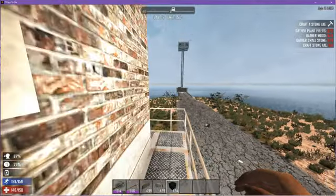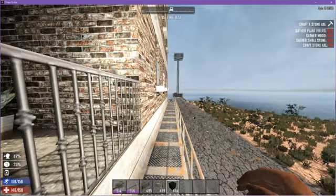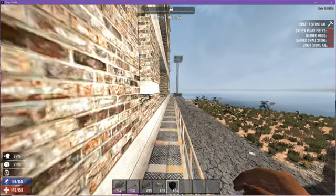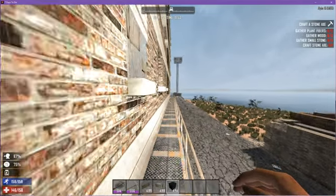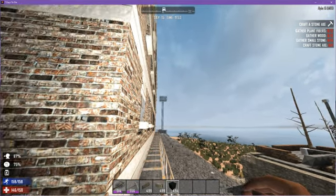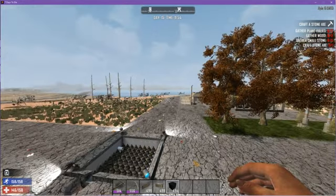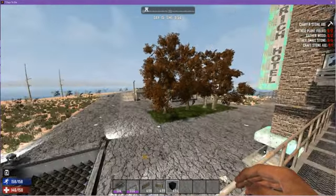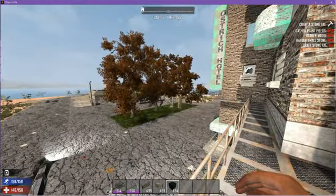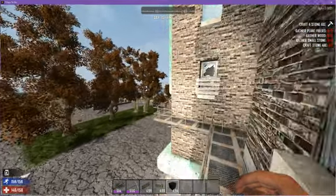Now our view distance is much farther — see, the building doesn't cut out on us. It was just the level of view distance you had. Also, changing the field of view changes your depth perception. It kind of makes your brain a little cross, but you can get used to it, and it will make shooting much easier.